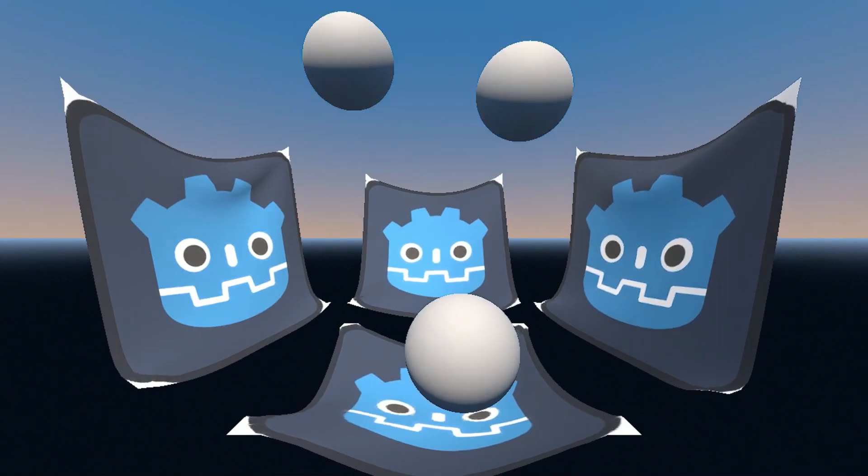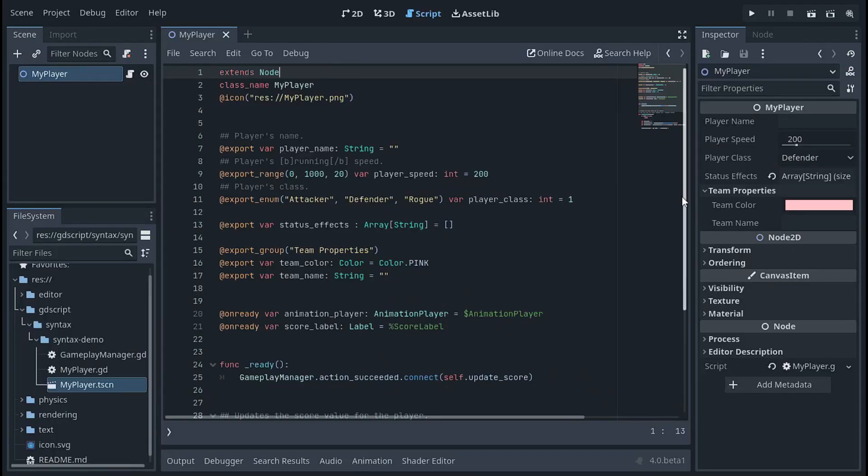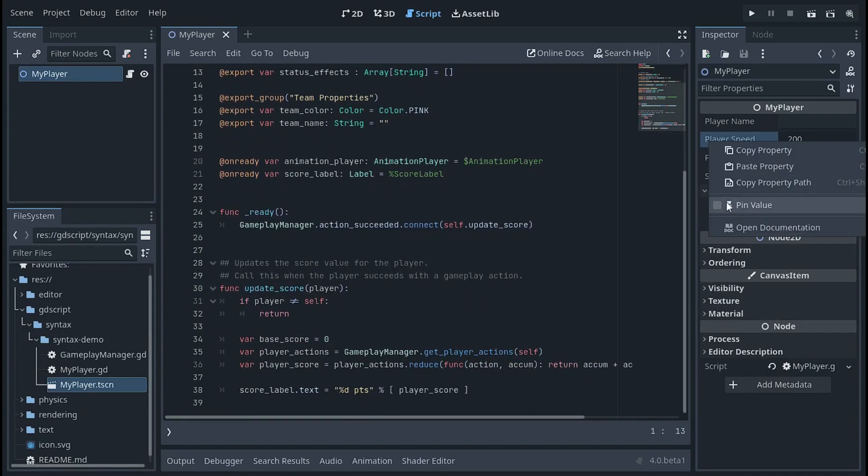Another big addition is the return of Godot's in-house physics engine, Godot Physics, as well as improvements to the user interface and usability of the engine itself. Animations have also seen an overhaul with improved performance and animation libraries. GDScript has also been improved with new features and functionality, as well as being more stable and faster in Godot 4.